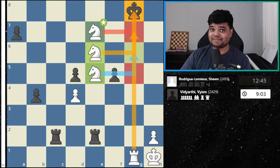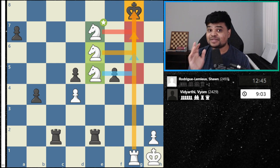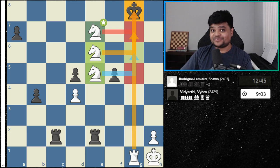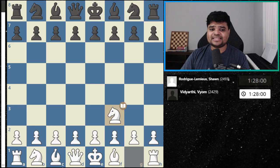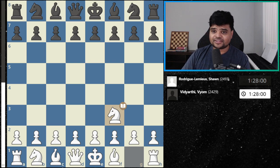This position actually happened in a game between two international masters in a classical tournament game, and these were the best moves. So how exactly did this happen? Let's find out. This is a game played between two international masters, Sean Rodrigue Lemieux and Vyom Vidyarthi.